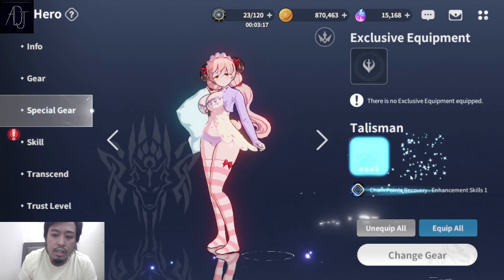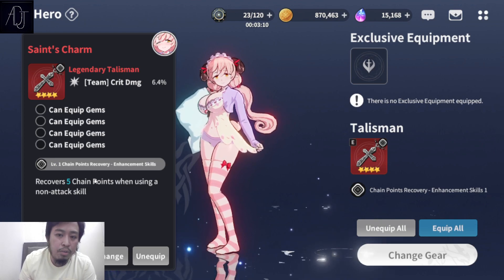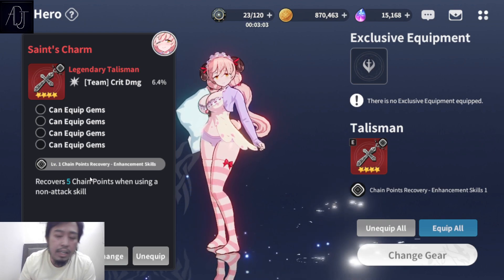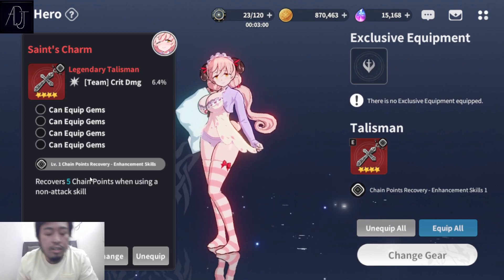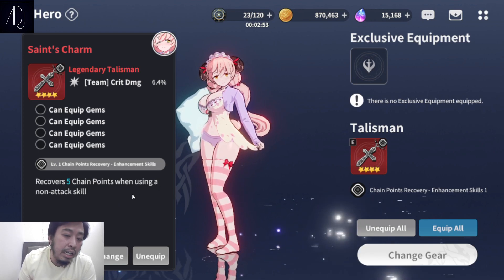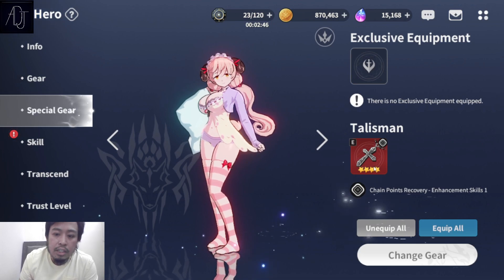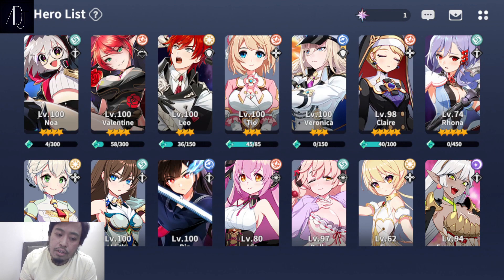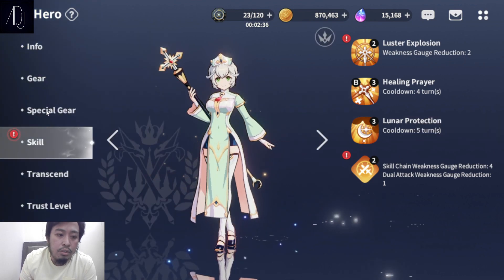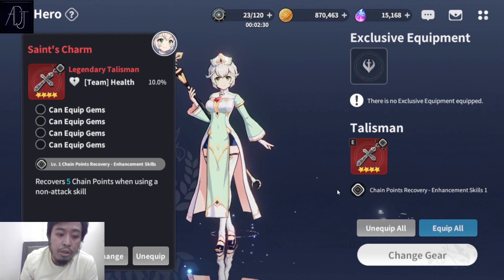For Dali, for example — I believe they nerfed her. Her S2 before was a non-attack skill, which made this talisman great for her, but sadly they nerfed her so it's not really good now. This type of talisman — recover 5 chain points when using a non-attack skill — is best used for your buffers. For example, Paynan's S3 is a buff skill, so Paynan will benefit the most from this gear, which is the Sage Charm: recover 5 chain points when using a non-attack skill.